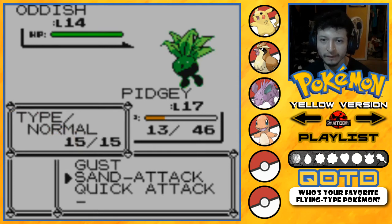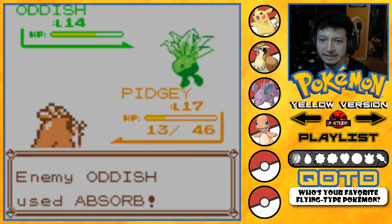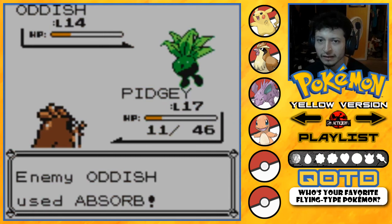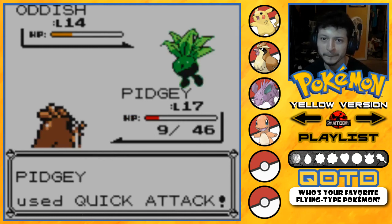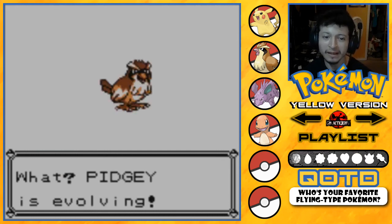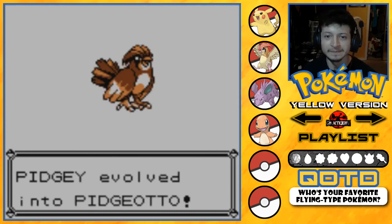Let's go for Quick Attack — Absorb, not very effective. Another Quick Attack — Absorb. Level 18 — we're finally going to get Pidgeotto! PG is evolving! We did it guys!